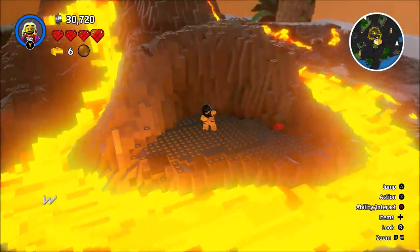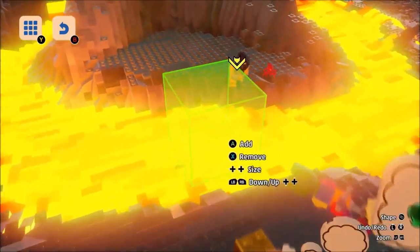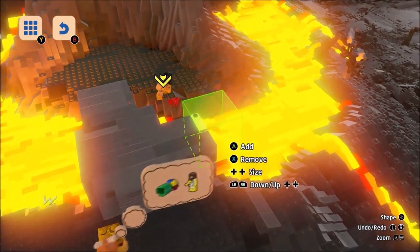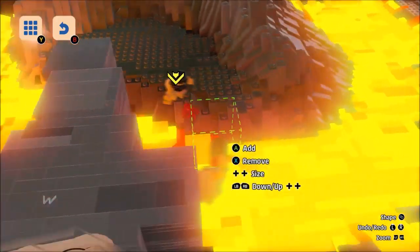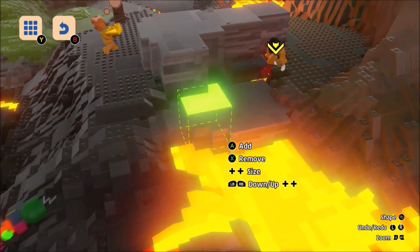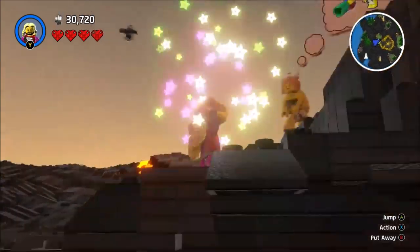'There must be a way to bridge this lava.' Do I have to rescue you? 'Use the landscape tool to place some bricks.' Unlocked — add and remove. Let's zoom out. Add? Am I doing this right? I think I am. Can you just get across now? No? Alright. I'm just standing in lava, I've just noticed. Can you get across now? I'm going to wind over here now. Oh, I did it! Yay!